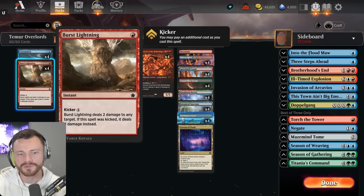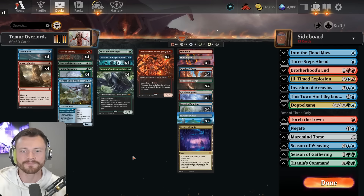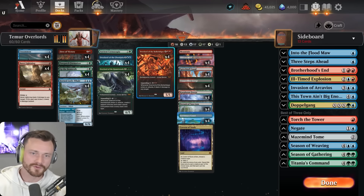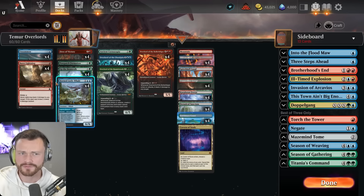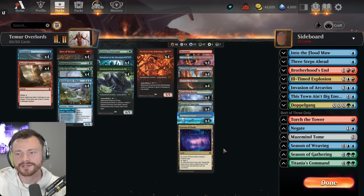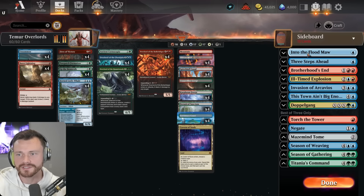In a deck that kind of dirtles along for a long time and doesn't always have a clear win con, it can take a while for these things to flip and they still have to wait a turn to attack. Then maybe you get an attack in, but by that time your opponent's been sitting on four Go for the Throats all day. So having the ability to dome the opponent for four in a deck that has a ton of lands and mana is great. You get an overlord down early, ping for four, and then it's just like an overlord and a couple burst lightnings out of nowhere to end the game.